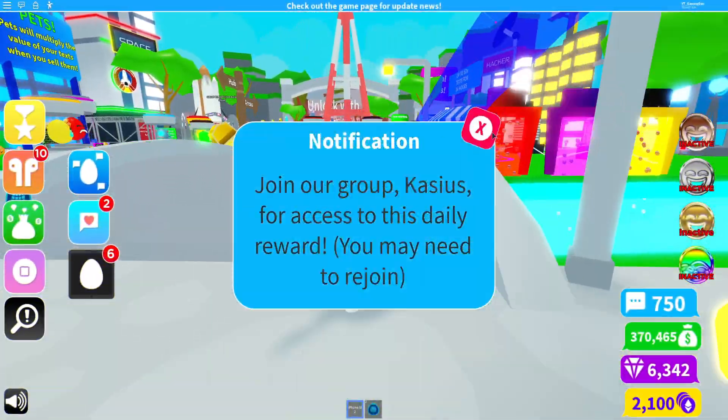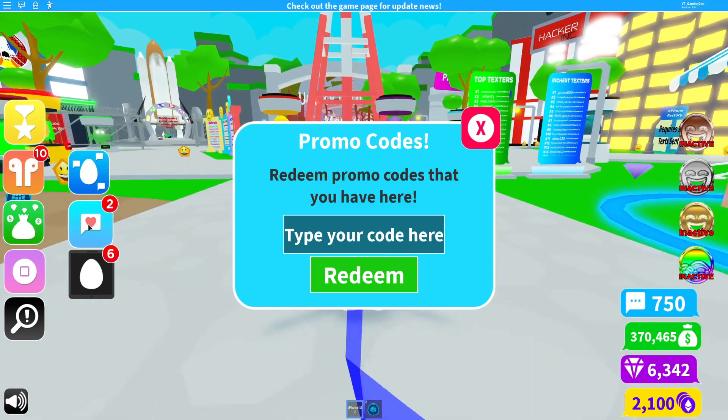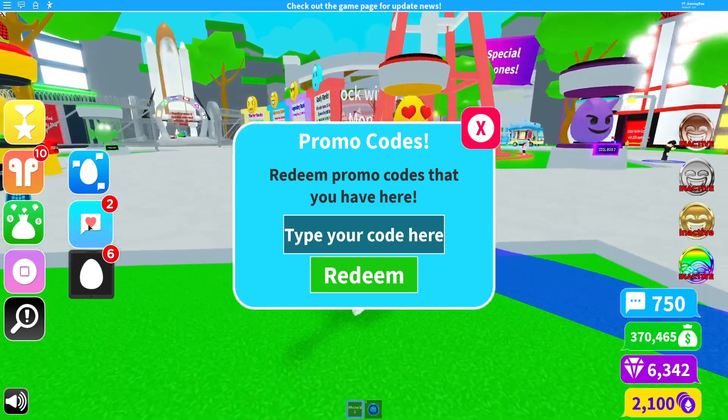Right here guys, to open up the code menu simply click on the text icon on the left, and then the code menu comes up. Codes appear in a random order, so let's just get into it.